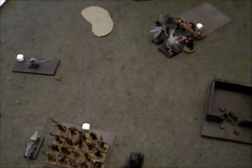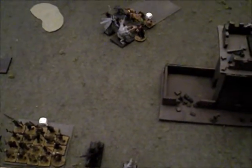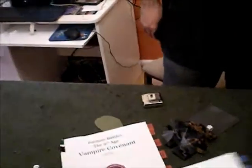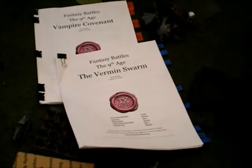Top of turn 4 — could keep going, but let's call it. That's a wrap on Vampire Counts versus Vermin Swarm in The 9th Age. He'll eventually work up his Doom Wheel — it got out of here with one wound. Yeah, really good game.